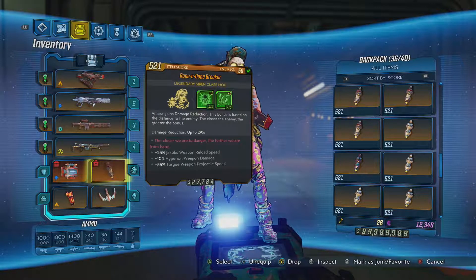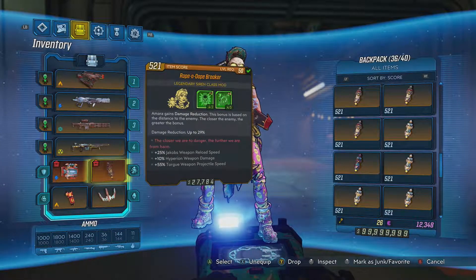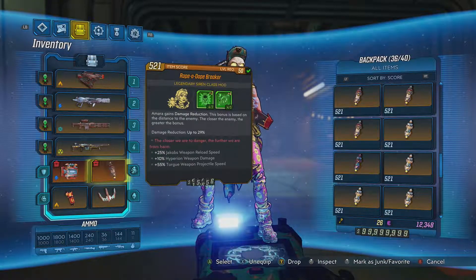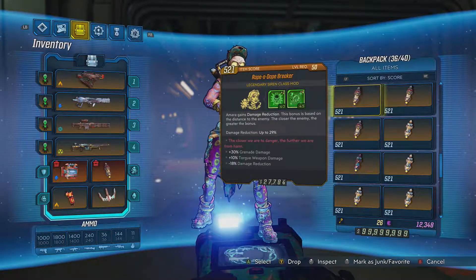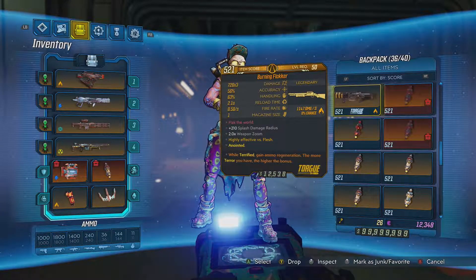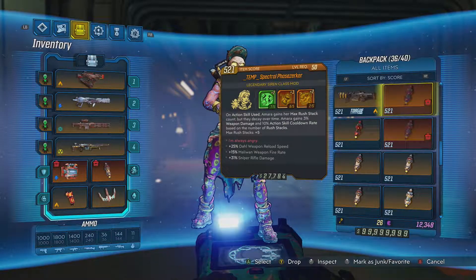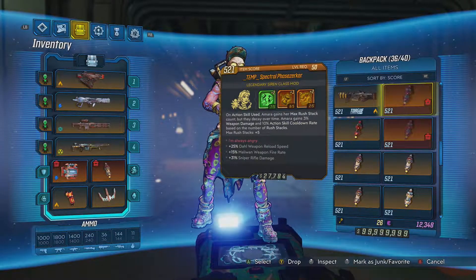Right now I've been trying a lot of mods, but I've been sticking with the Rope-a-Dope Breaker because it has a 10% Hyperion damage bonus. Combined with the Hostile Crossroad and the elemental action skill, it does a ton of damage — I can just walk around, hit fire, and melt enemies. For farming Graveward or any other boss, I've also been using the Spectral Phase Erica because it has 31% sniper rifle damage, and when you combine that with the Lyuda there's no such thing as a boss anymore.